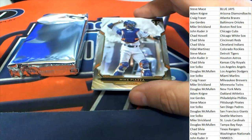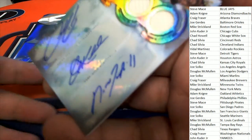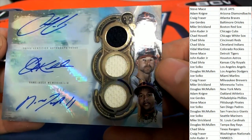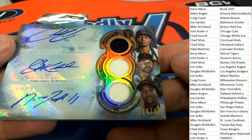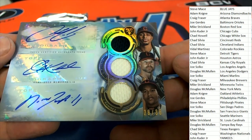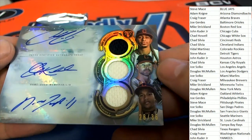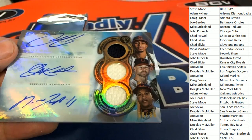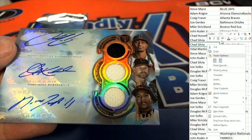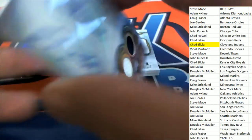Our first hit in the break is going to be a triple auto. Wow, I kind of called that one. Not bad at all. That is the Cleveland Indians owner — congratulations — with three autographs right here. A great hit for Chad. Hit number one out of the box break.